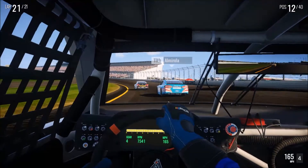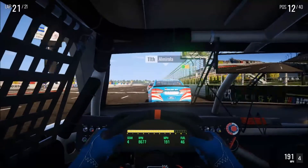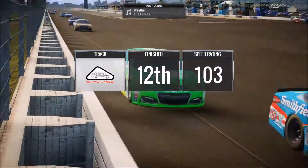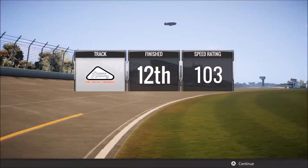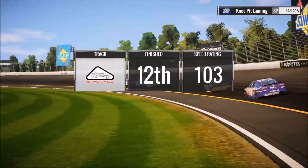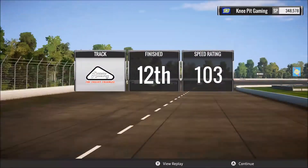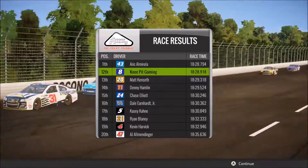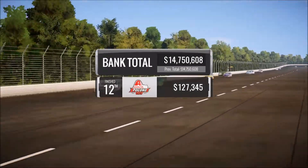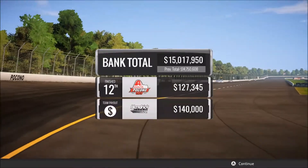Here we go — here's the run I was looking for, but it's not going to be enough. We come home in 12th. And best of all, we had some fun along the way. Not bad at all — I'll take that. A lot of fun racing. I hate I got into Junior like I did — that definitely was not planned. Looks like he lost maybe a couple of positions, so not overly the end of the world. We'll take our race winnings — looks like 127,000 plus the 140, and that gets us to 15 million.